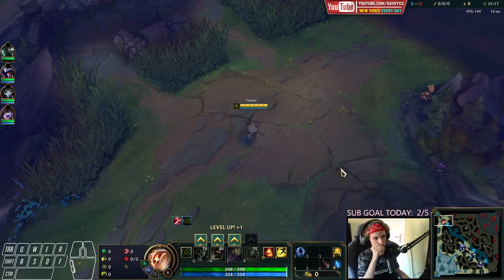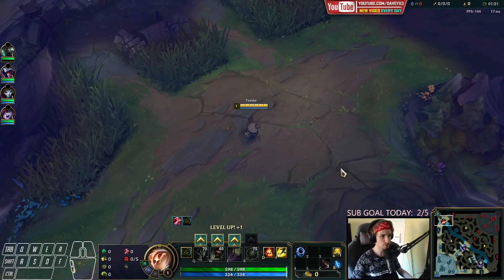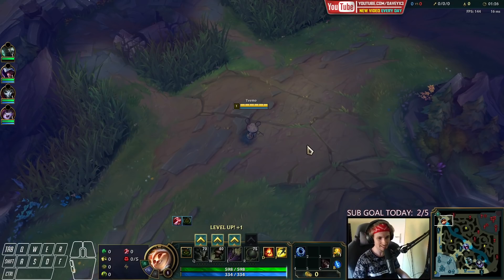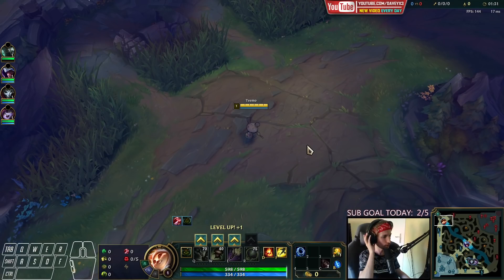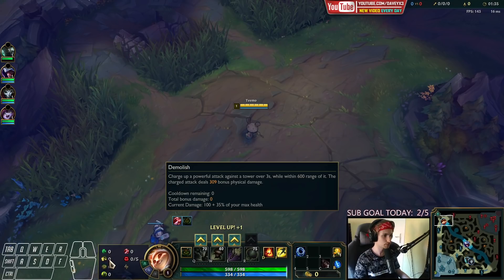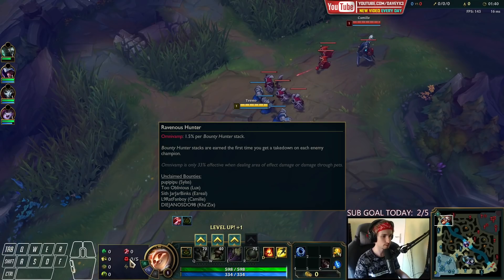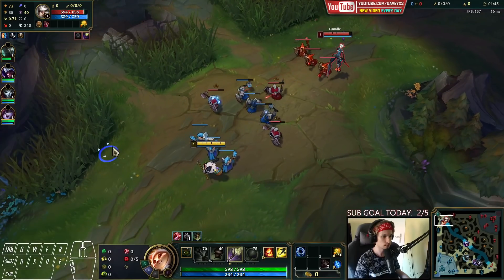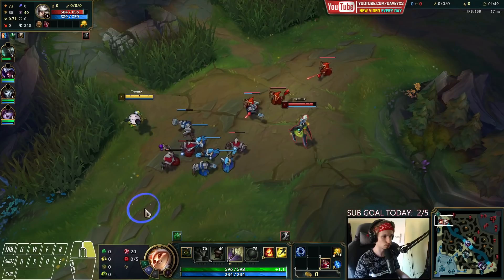Today we're playing Teemo in the top lane, following the builds of the number one Teemo player in the world — a challenger Teemo one-trick. For runes, this guy picks Grasp, Demolish, Bone Plating, Taste of Blood, and Ravenous Hunter. He also likes to start with Doran's Ring, which makes perfect sense, and he always maxes E, then W, then Q — he never maxes Q second.